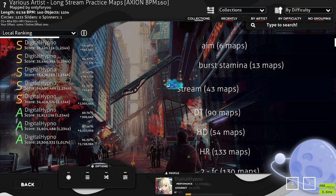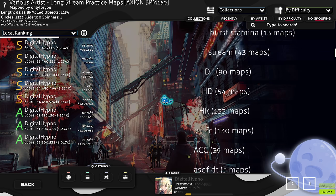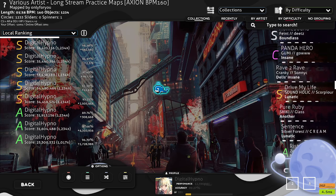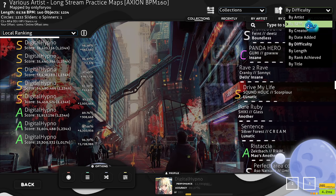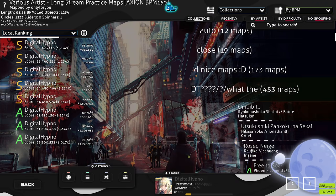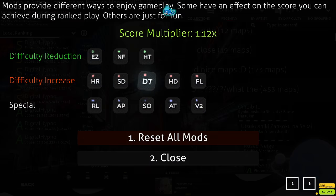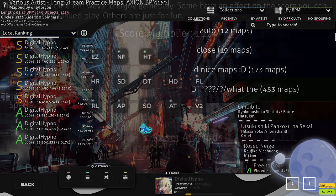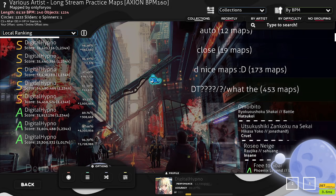So I would either do long-stream practice maps, which is what I've been doing recently, or if I'm trying to warm up tapping speed — like high BPM, if I want to play DT that day — I'll play some DT maps. For this I would sort by BPM and turn on DT. Quick lifehack: press F1, then D, then escape — that's how I turn on double-time quickly.